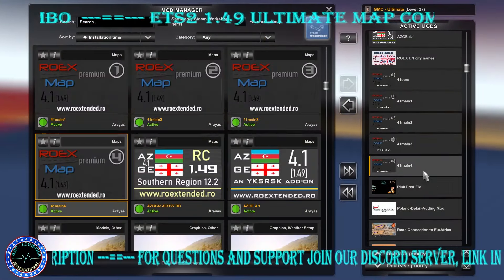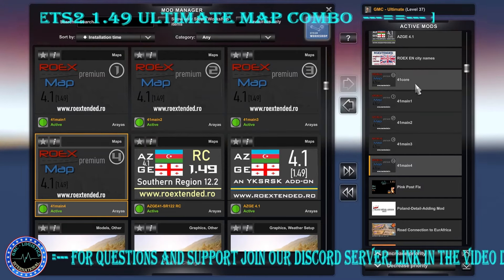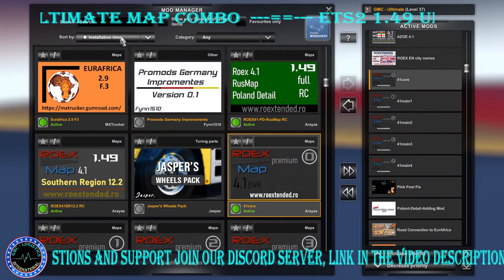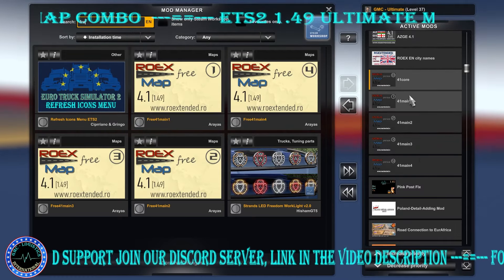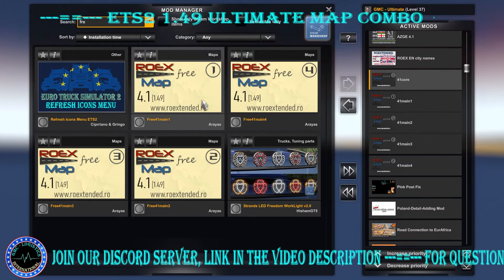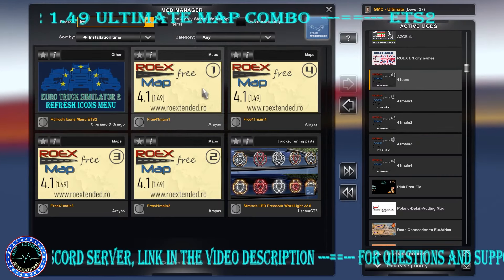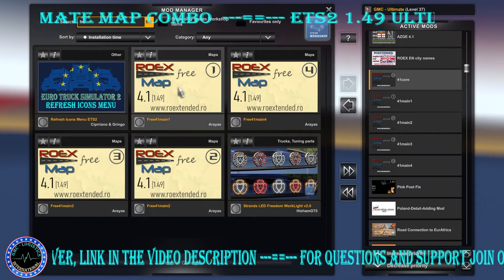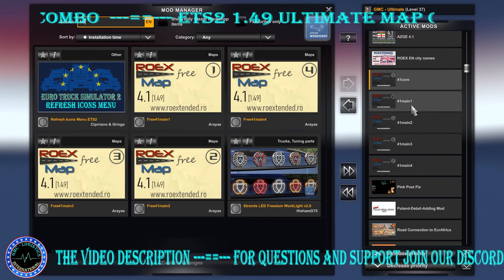Then the RoEX files — in this load order we have the premium files: file number four, three, two, one, and the core file. Be careful: on the RoEX forum the free version files are shown with different icon colors and different text. Do not use the core file from the paid version — use the free version files. Without the core file it will not work.